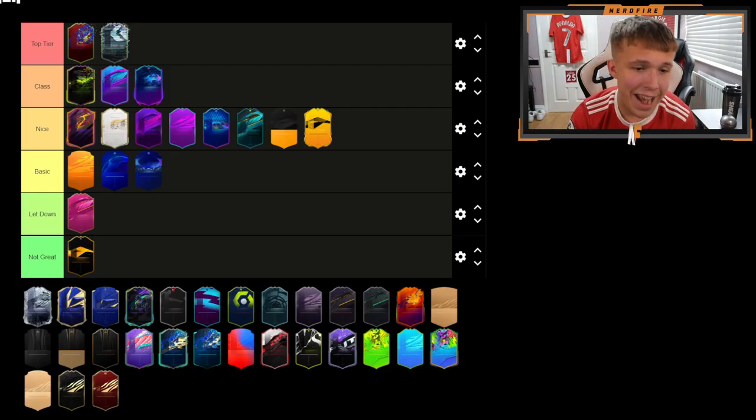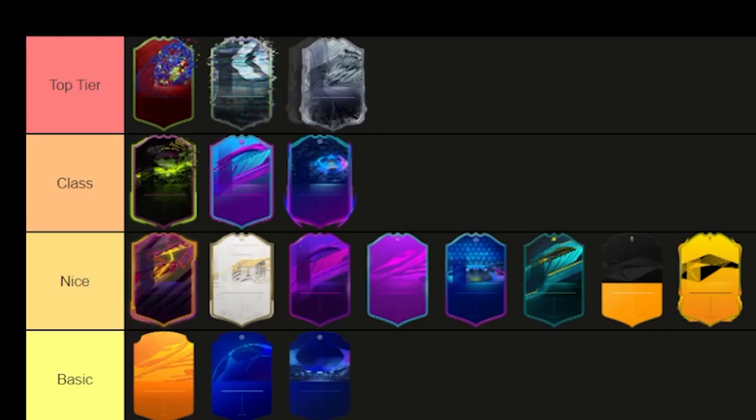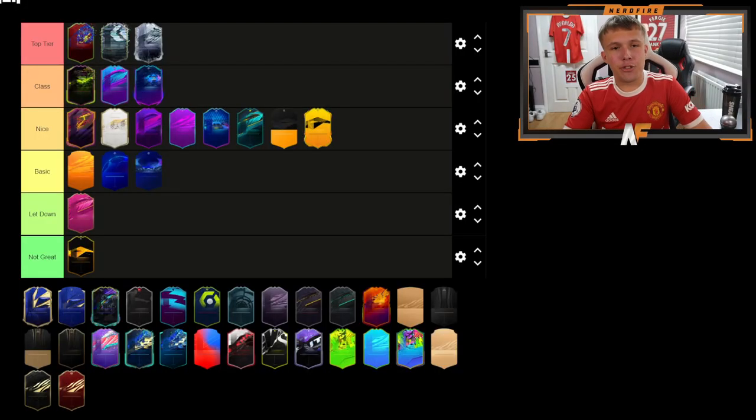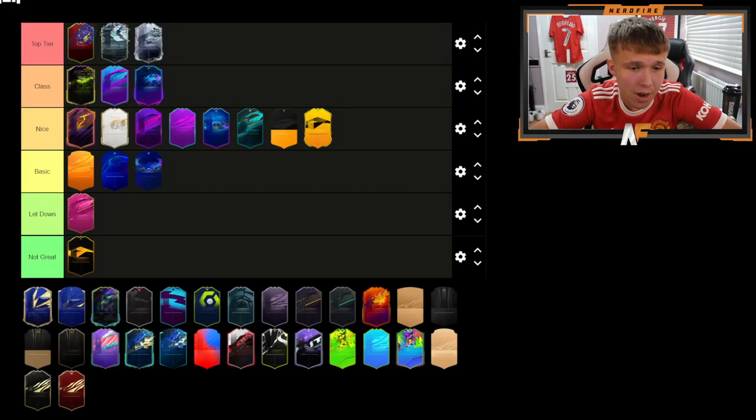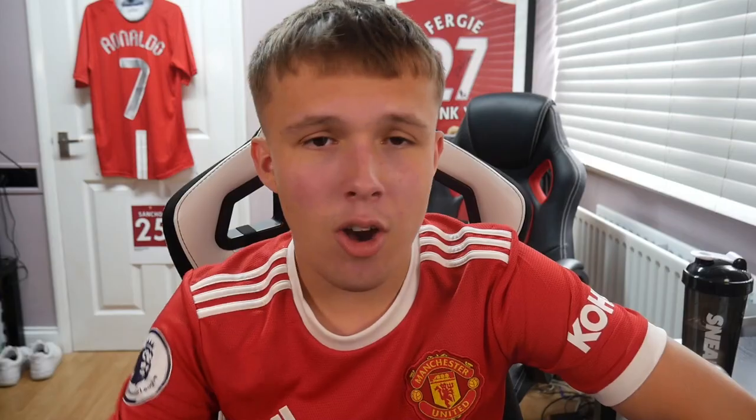Next on the list — Fut Freeze. This is definitely Top Tier. The Fut Freeze card design is nice, it was a brand new promo, and I really really like the card design especially when it came out. Next up, Team of the Year — Top Tier, it's got to be. They smash the TOTY card design every year and I just love it. Obviously if you pack one it's even better — easily Top Tier, easily up there every year.